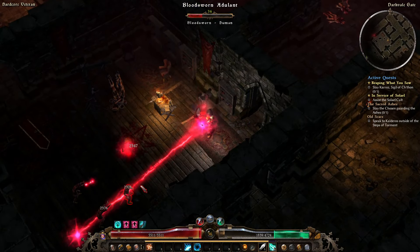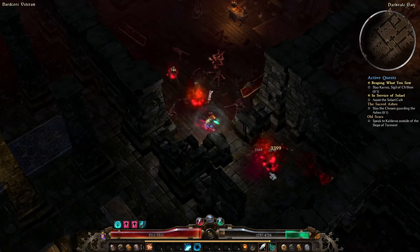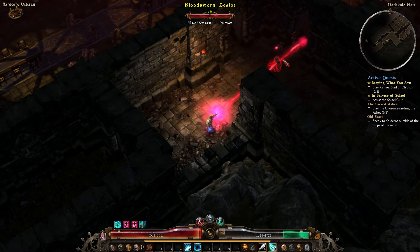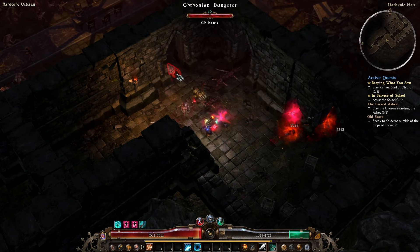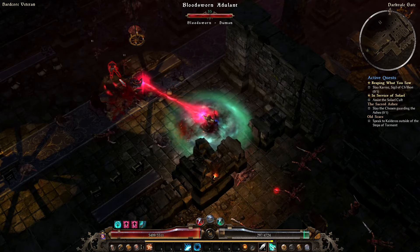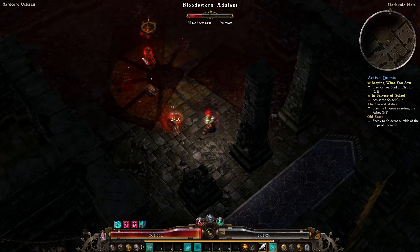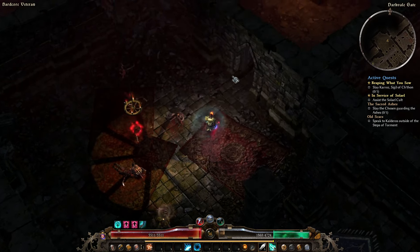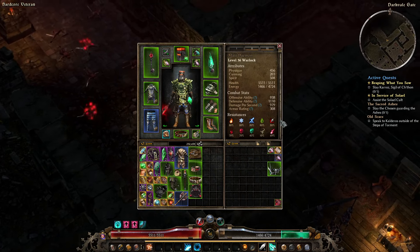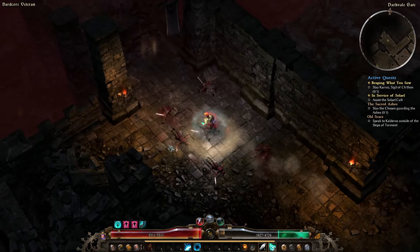I haven't done the totem in here — there it is. I'm going to do this totem, also going to kill these cultists. I'm going to take the time to kill them because there is a chance I can get enough Seals of Binding to get that bone — I do want it. I definitely need to get some more energy regen, so it might be time to start putting some points into Spirit. I think I've got pretty much everybody dead.